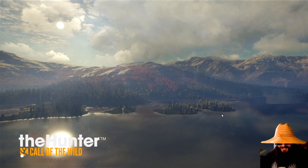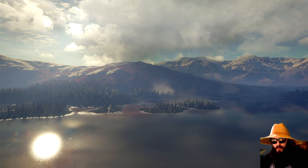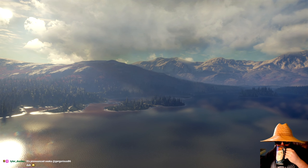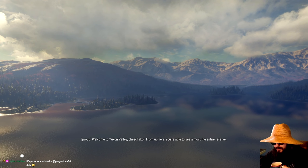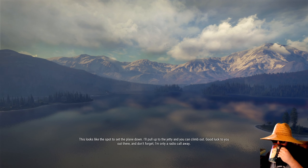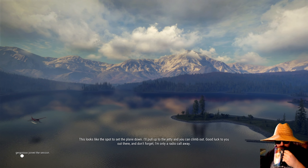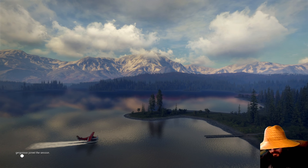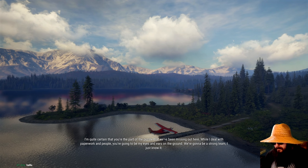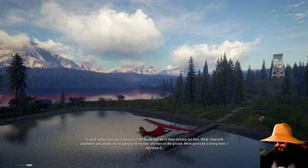Put that 300 to work. Exactly. Oh, we got a cutscene. Welcome to Yukon Valley. I'm up here, you're able to see almost the entire reserve. This looks like the spot to set the plane down. I'll pull up to the jetty and you can climb out. Good luck. Don't forget, I'm only a radio call away. I'm quite certain that you're the part of the puzzle we've been missing out here.